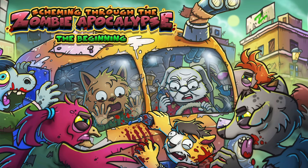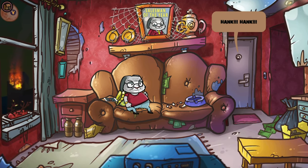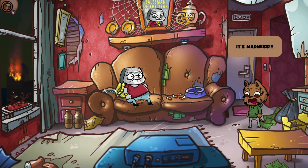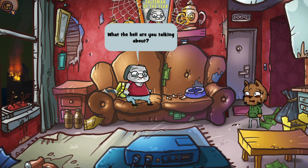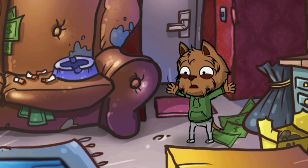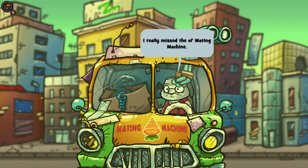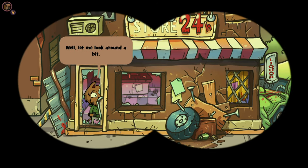Alright, let's get into the game. Scheming Through the Zombie Apocalypse Episode One is a lot like Kevin Hart — short, dark, and hilarious. In this adventure, you'll occasionally be making dialogue choices for the two main characters: Hank, a bigoted old rabbit, and Larry, the less of a degenerate dog. Together, you'll be using Hank's old salesman tactics to scheme your way through the apocalypse, gathering resources by negotiating deals that put others at risk.